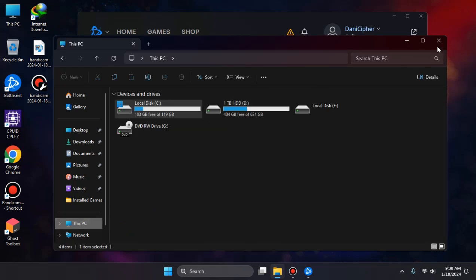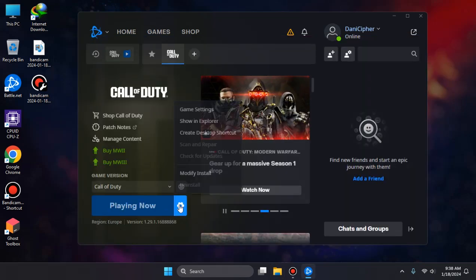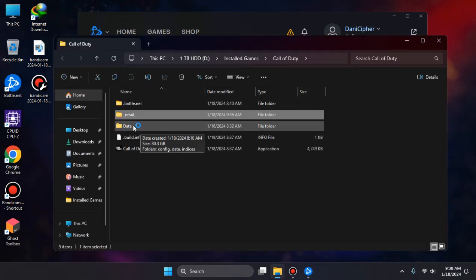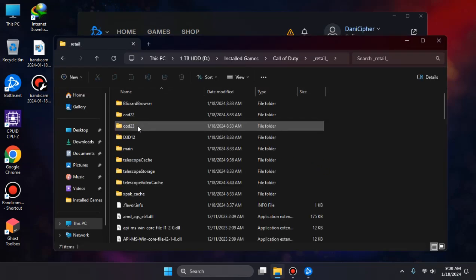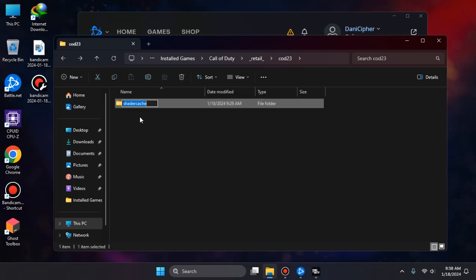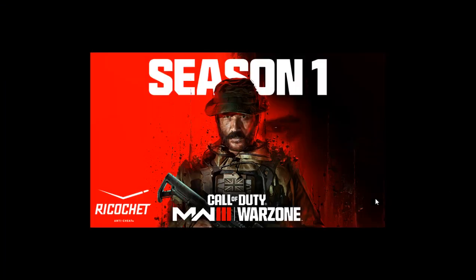Now head over to where you have installed the game. Go to the shader cache folder — something like 'retail card 23 shader cache' — and delete everything in it, the entire shader cache folder.